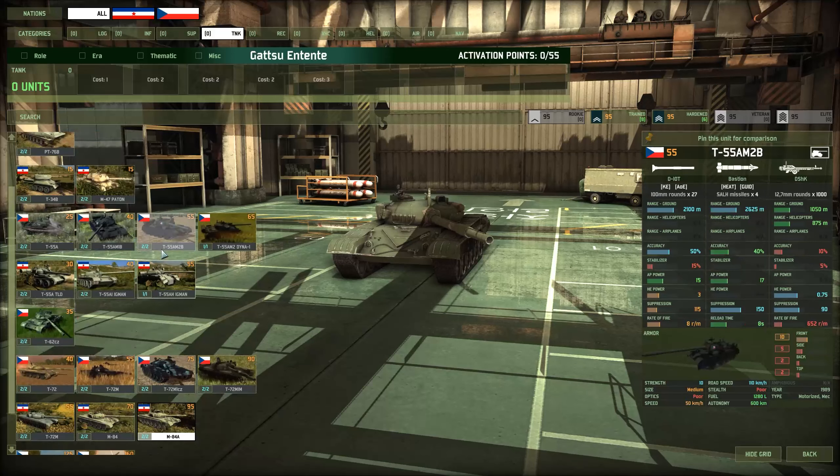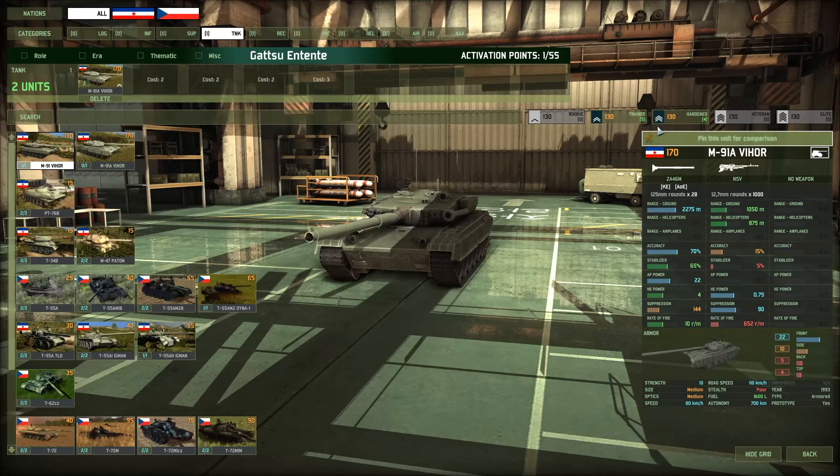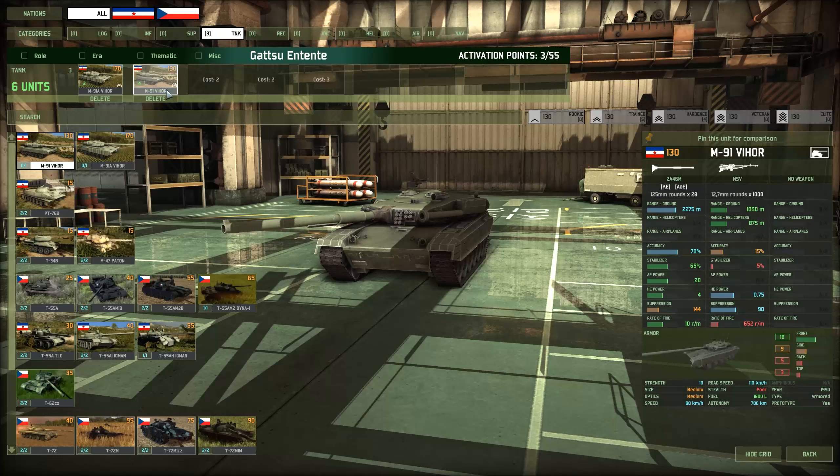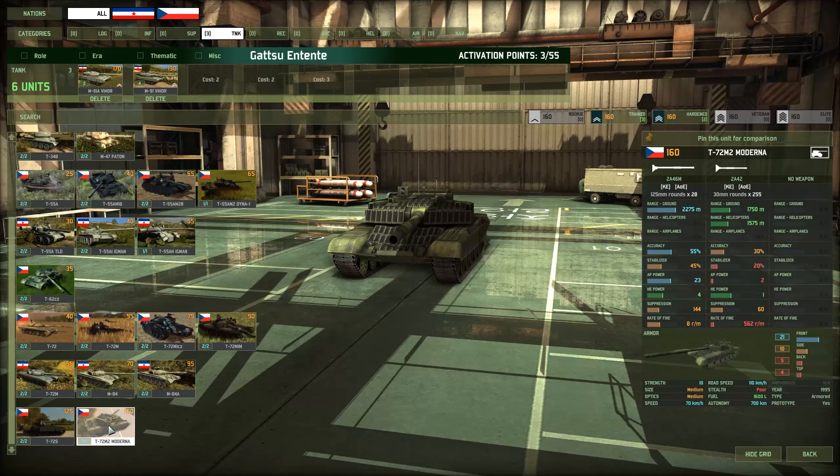Gotcha — so high speed and very high RPM. Since we're taking a look at all the tanks, let's go ahead and put these in. We have an M91A VHOR, we have a standard VHOR — four of them at Hardened would be my inclination. What else do we do to fill up this tab? Well, usually depending on whether you want to play 1v1 or a team game: if you're playing a team game, you would put in the Moderna, because in team games there is still a super-heavy meta, so you need as many super-heavies as possible so you're not hurting yourself when you lose them.